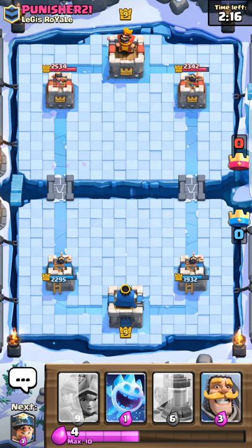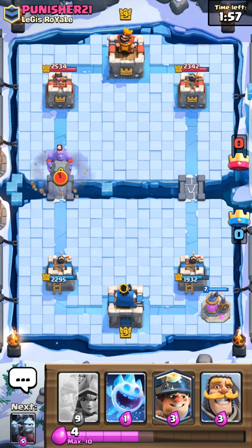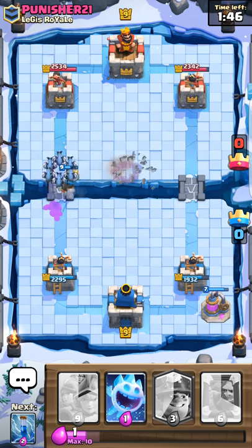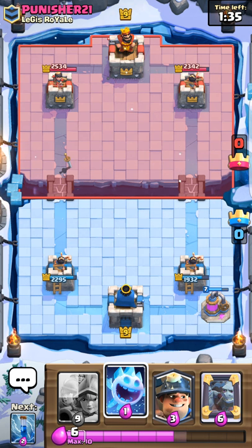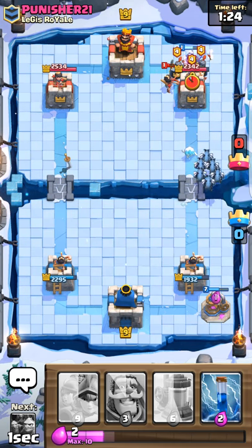At least I have Zap in this deck. Wow, this is gonna be really intense. I forgot it chooses a random deck for you, and I hate using the Elixir Pump. And I have the Three Musketeers, which you pretty much have to play the Elixir Pump to use. So let's go with Miner and Minion Horde over here on the right side and see if I can just break on through.